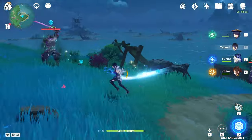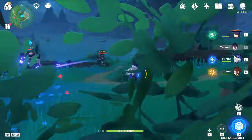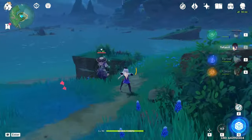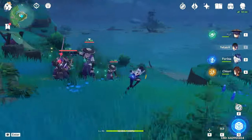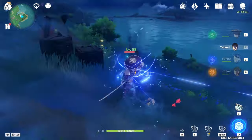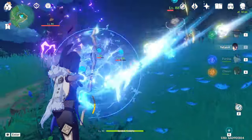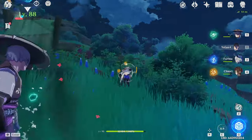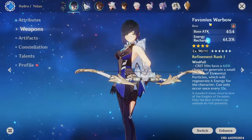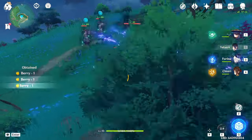It's the same damage, because nothing really changed — she doesn't care about the base attack of the weapon. The only difference is if you use your ultimate, it comes back a little quicker because you have more Energy Recharge. But the damage is the same. So there's no difference in damage between a level 90 weapon and a level one weapon on Yelan.